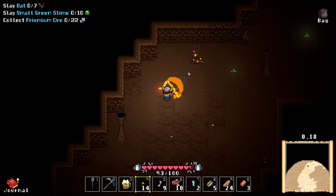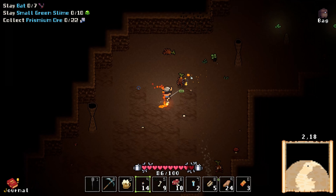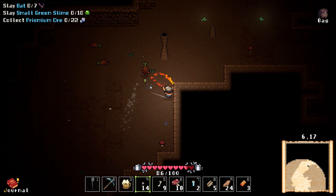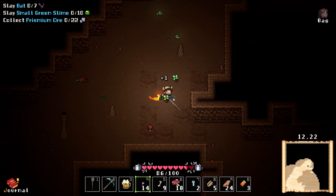This game uses some roguelike features in that if you die you lose everything on your dwarf, but you're able to bank items from previous runs and thus prepare backup supplies for when you do die. That sounds simple and interesting enough, but how does it play?